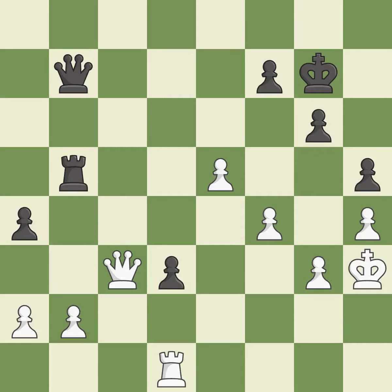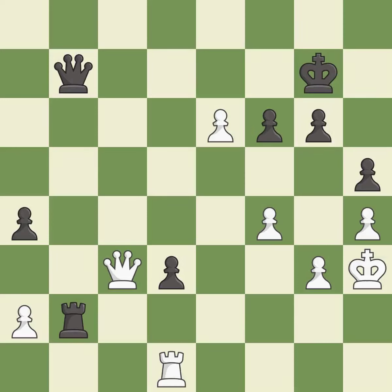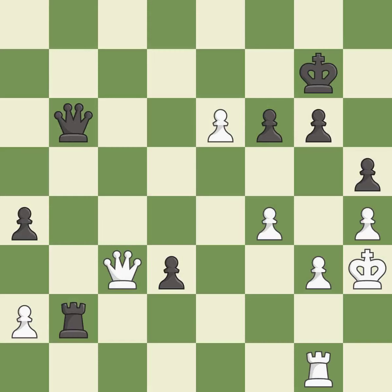This lets the opponent capture a pawn to win material — it is an inaccuracy. Capturing that pawn wins material — it is best. This reveals a check — it is best. This blocks the check from an opposing queen — it is excellent. This is the strongest option — it is best. This forks multiple pieces. This threatens to force eventual checkmate — it is best. This defends a pawn that was under attack and had no defenders — it is excellent.